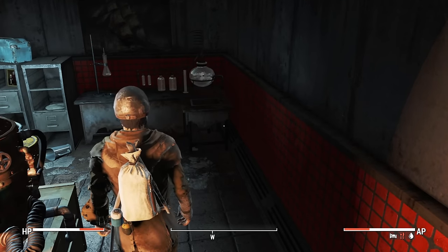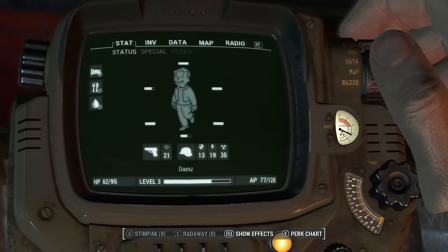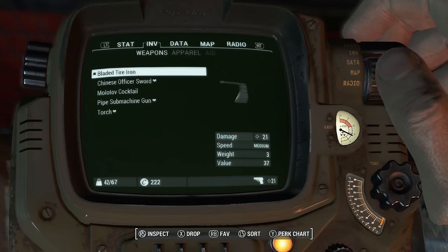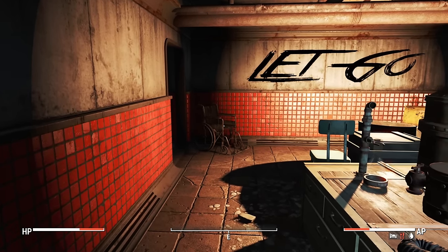In the last episode we also finally managed to craft something useful - a backpack which allows us to carry up to 67 carry weight. Not a lot in the base game, but in Frost on survival mode that is absolutely huge. A couple of other things we need to attend to straight away are sorting out this radiation damage and finally getting some food.